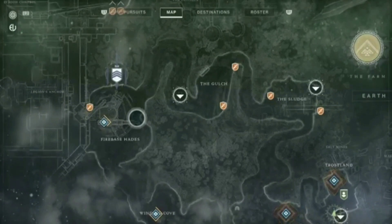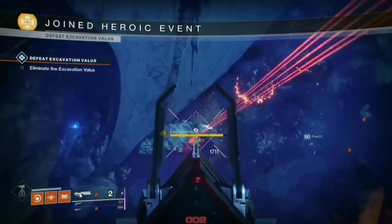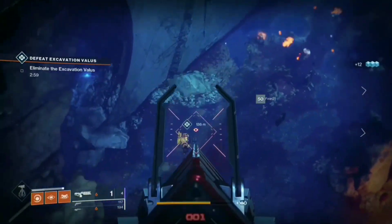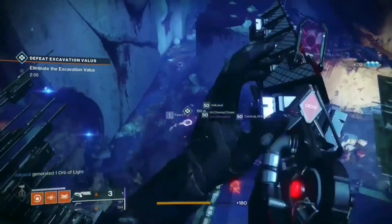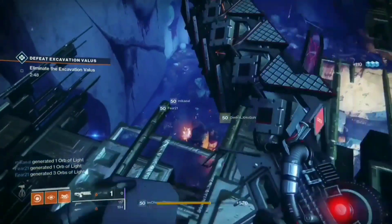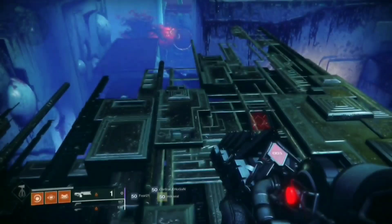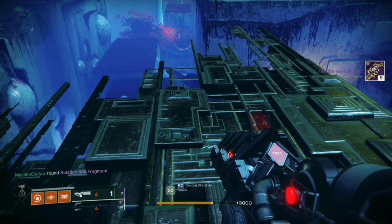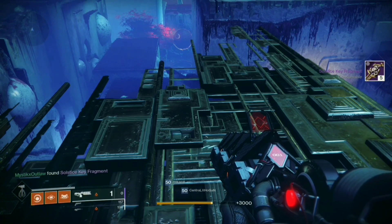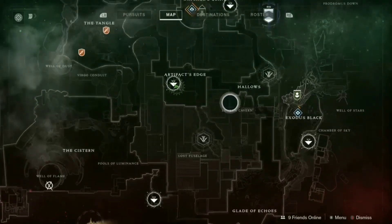While bouncing around EDZ public events and collecting those five keys, you can also be doing patrols. I like getting up on the Nessus one because I don't even have to jump down — I can finish it from here, load up the map, and jump to another one. I'll jump to Exodus Black, and if I don't see something there I'll jump back to EDZ. Time is money — get the right shells and spend your time wisely.